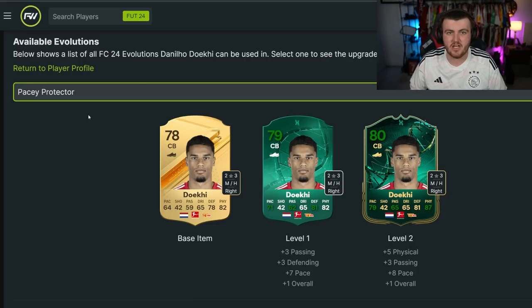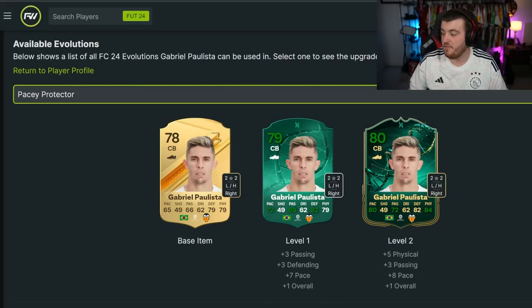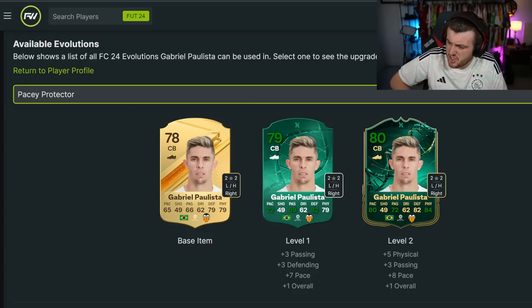There aren't that many amazing cheap options in the Bundesliga this year, so Doki could be a good cheap CB option. Last but not least, I've come with Gabriel Palista. I think this card looks really good: 80 pace, 72 passing, 82 defending, 84 physical, with low-high work rates — perfect work rates. That is a really, really nice centre-back card.